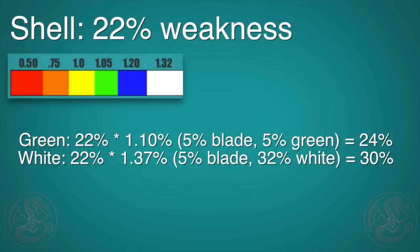If we factor in the 5% sharpness modifier, here are the new hit zone weaknesses for the shell. For green, it's 22% times 1.0 because we have 5% from the blade and 5% from the green sharpness modifier, so the hit zone becomes 24%. For white it becomes 30%. Since green is under 25%, we will bounce if we use a green sharpness weapon, which is perfect for this test.